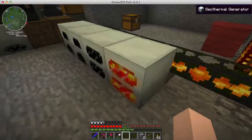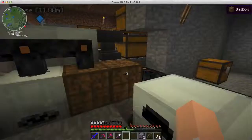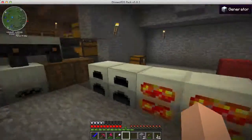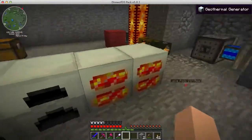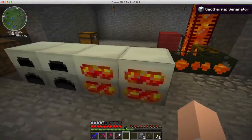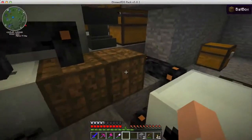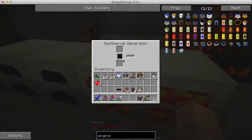It will reach the first generator - they're lit up because the battery box was low. These were out of lava, but now they have lava and they're running. They're going to charge up this battery box because the cables are already connected. After the battery box is all charged up, the geothermal generators will automatically turn off - they only generate electricity when it's needed, but they will still fill up with lava. There's some internal storage in the generator.